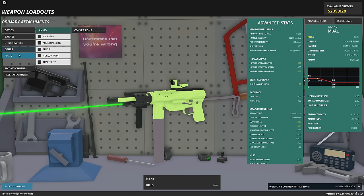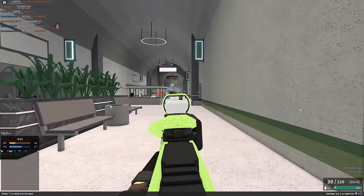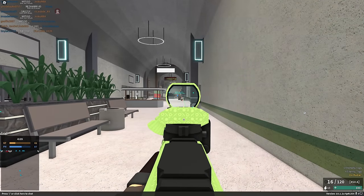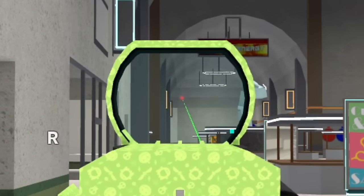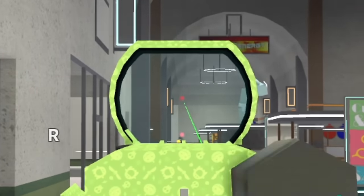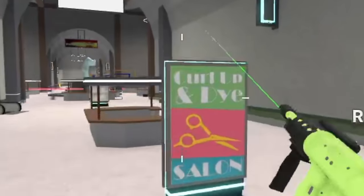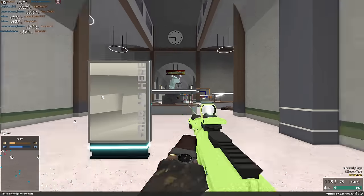They've definitely added the new recoil system for this. Look at that drop-off — it's like the freaking Gyrojet. I have to aim all the way up just to hit people across the map. Oh my god, that is absolutely amazing. I cannot believe that they did this.